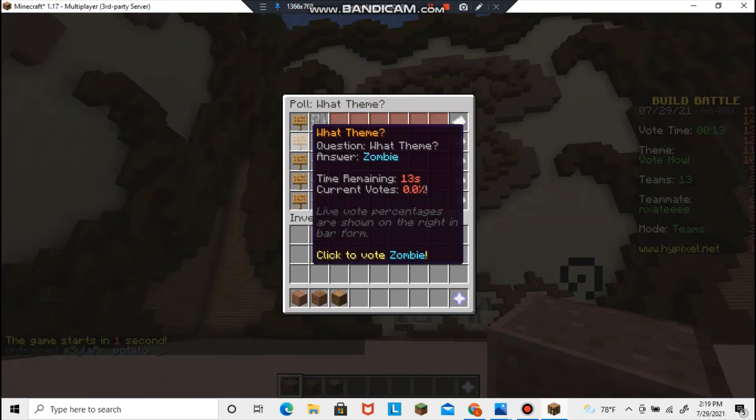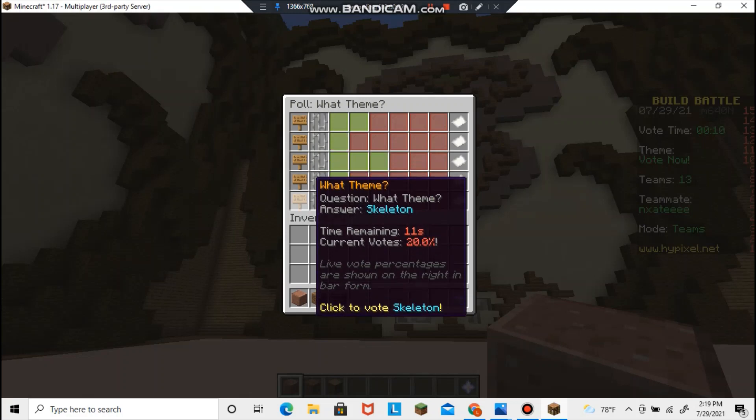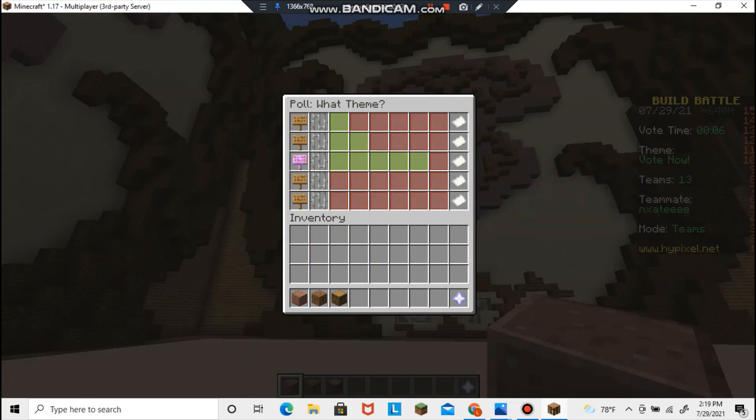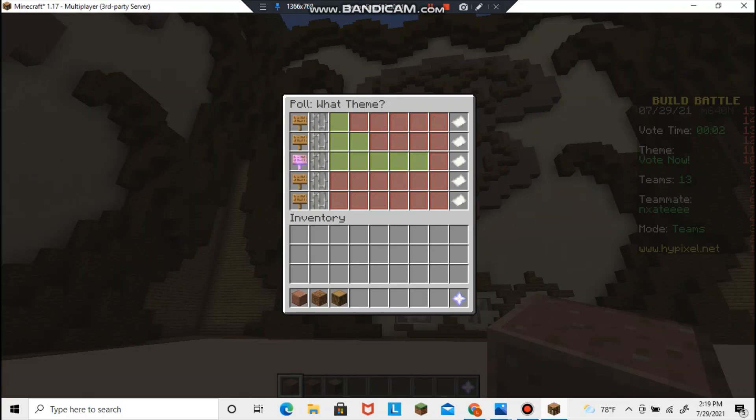The themes are bowling alley, zombie, cake, cloud, and skeleton. Nate, what should we do? Honestly I'm gonna vote cake. Let's do cake. Okay, cake it is. Looks like it's gonna win anyway. I'm a very pro builder, how about you? Not at all, and we both know you're not.